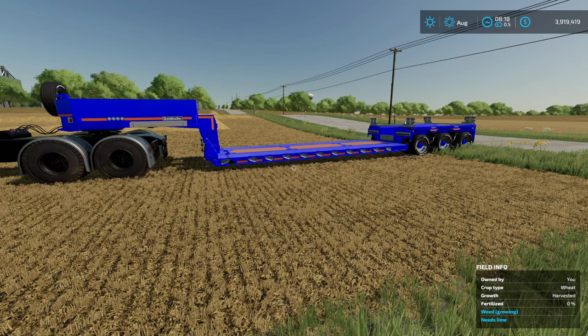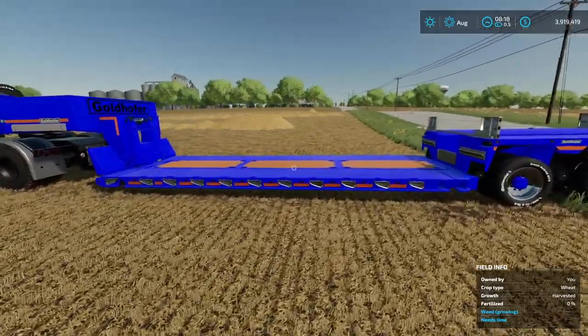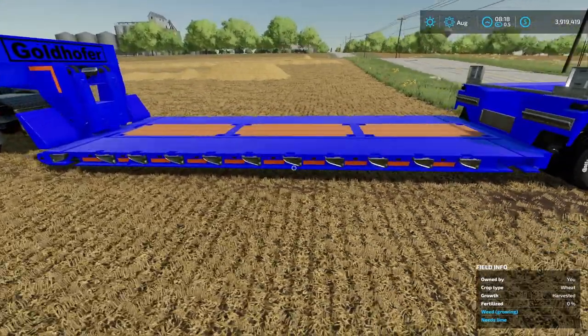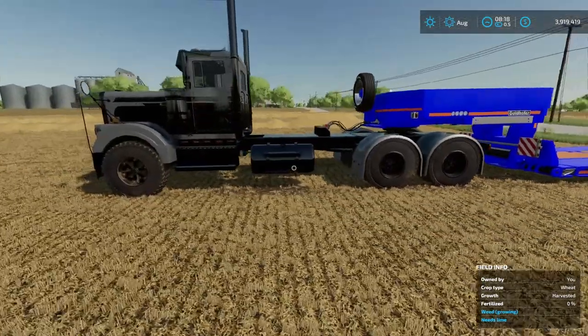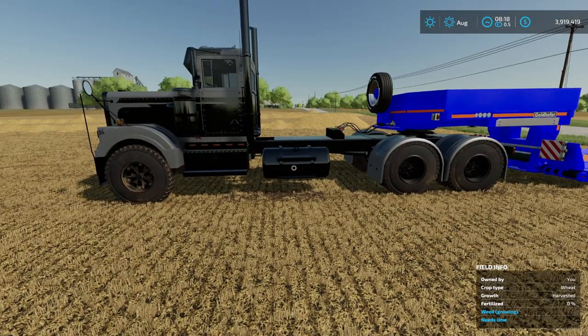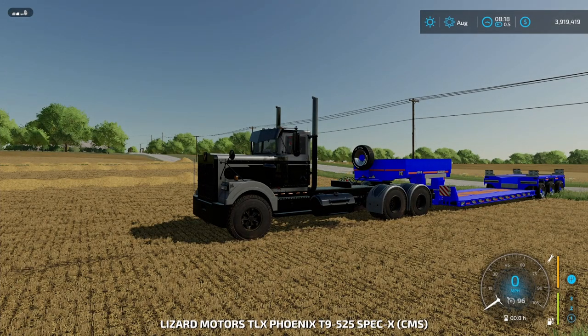The first mod you're going to need here is the Goldhoffer STZ VP3. This was available in Farming Simulator 19 and it has made its way back to Farming Simulator 22. You're also going to need a truck — your choice, whichever one you want. I've got a really high powered Phoenix right here by 82 Squared Studios.